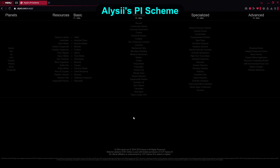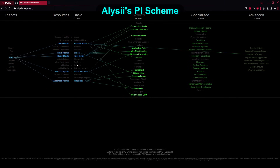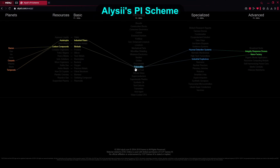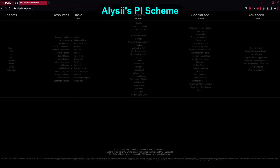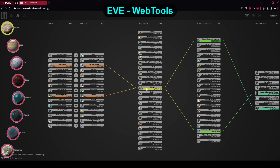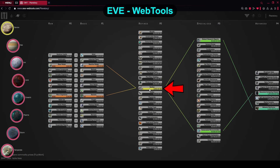For those that just want to know what goes into which planets, which materials you need, and prefer a more minimalistic approach, you can visit Alice's PI Scheme. This is the tool I've been using for years since I knew what I wanted to produce and was putting all my PI into industry. It did the job greatly. Then there is Eve Web Tools, which combines the simple design of Alice's website with graphical representation and a summary of the cost of all the materials. I moved to using this one as it nicely summarizes, for example, how much ISK each material costs.